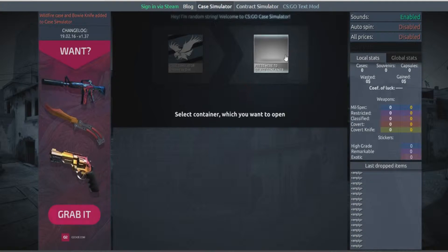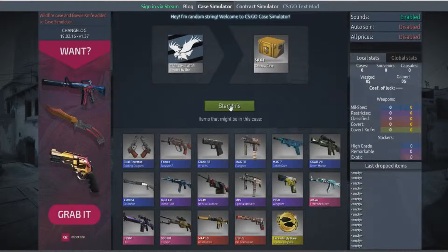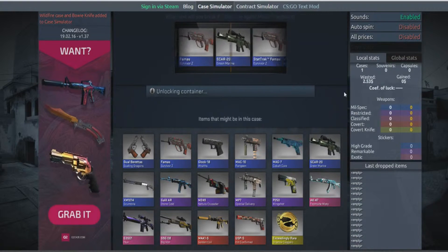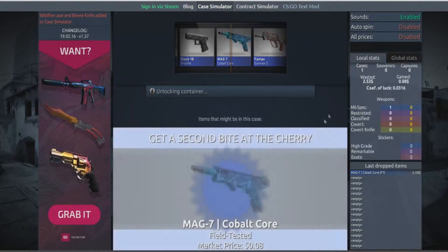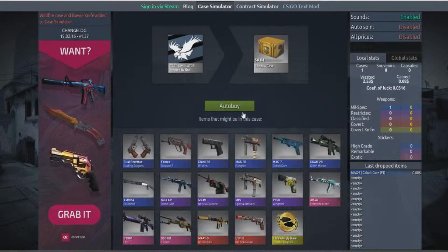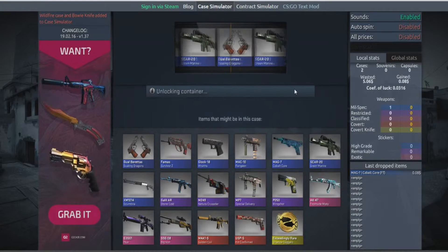So this is the best that we got. Let's go ahead and select our Shadow Cases and open the first of 20. The link will be in the description if you want to swing over and do this yourselves — it's a lot of fun. You can also find out how your luck's gonna be. This has done a pretty good job predicting results compared to actually opening cases, so I'd say it's pretty accurate. The first thing we got was a Field-Tested Cobalt Core.